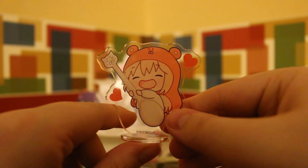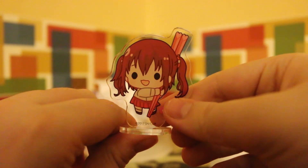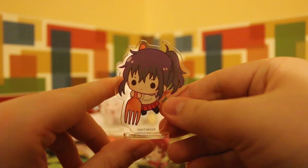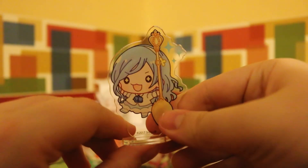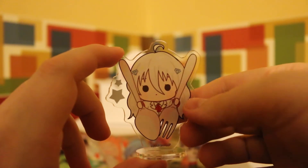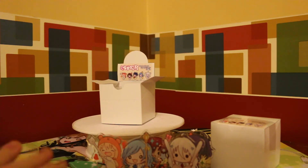Let's just go through them one more time — there's Amaru, Beena, Curie, Sylphine, and finally the girl whose name escapes me — she likes Amaru's brother. Anyway, if you guys enjoyed the video, leave a like.